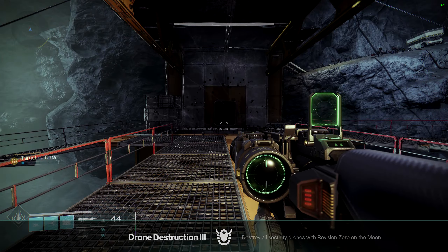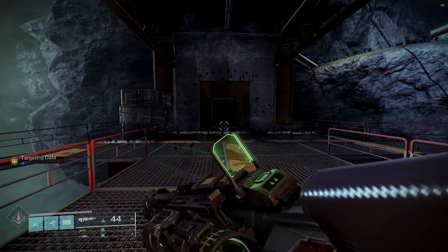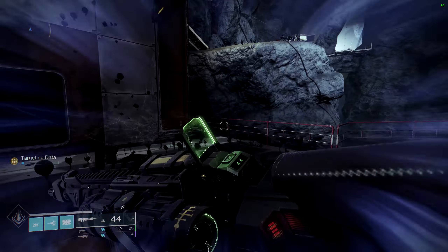Destroy All Security Drones with Revision Zero on the Moon — done. Moving on to Europa. We're here at Cadmus Ridge. The first one: as soon as you enter Cadmus Ridge from the start area, it's right there. You can see it immediately — it's underneath this big structure. The next one is over in this direction. Right there.